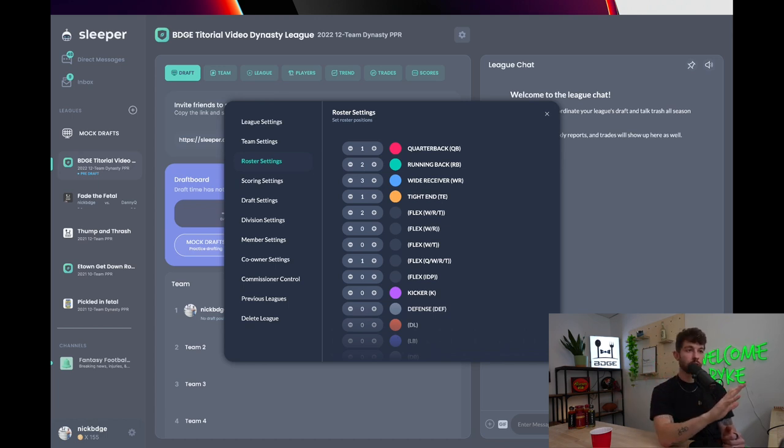I prefer super flex over two quarterback — it opens up the player pool tremendously and makes the trade market way bigger. Because Dynasty rosters are so large with everyone owning 28 players, times 12 that's over 300 players gone from the waiver wire. The waiver wire is really small in Dynasty. The way you actually improve your roster is through trades — trades have so much more impact in Dynasty leagues than in redraft or keeper leagues.